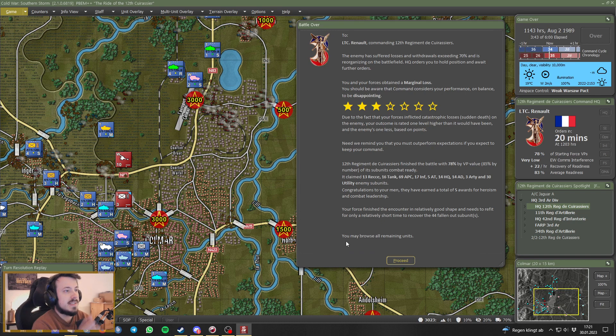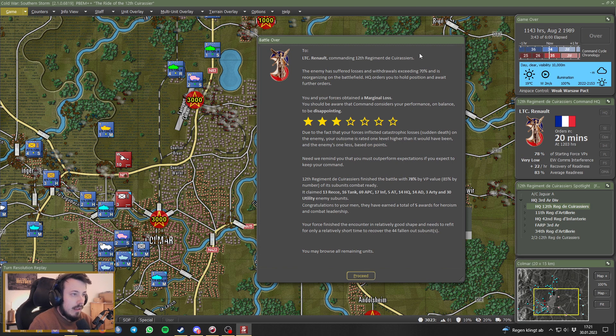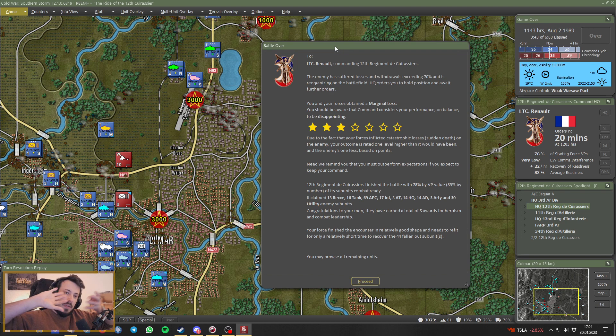The end screen: Lieutenant Colonel Renault commanding the 12th Régiment de Cuirassiers — the enemy has suffered losses and withdrawals exceeding 70 percent and is reorganizing. We obtained a marginal loss. Apparently nobody wins. The enemy has lost, but we haven't reached the objectives which would have granted us 6,000 points. This is an interesting dualism of mechanics — we have broken the enemy and thereby we are winning, yet it is a marginal loss because we have not managed to take the objectives.